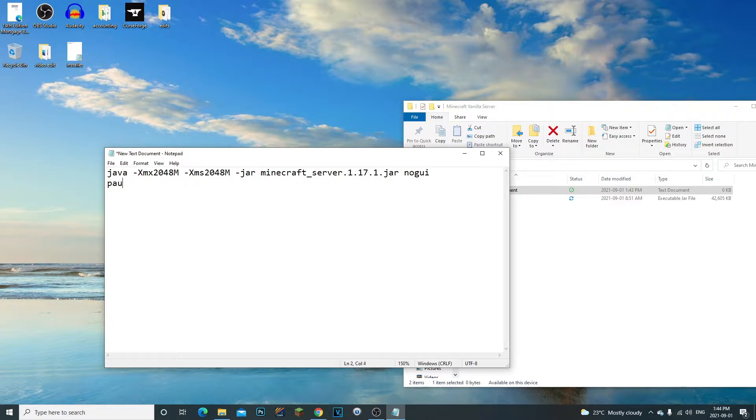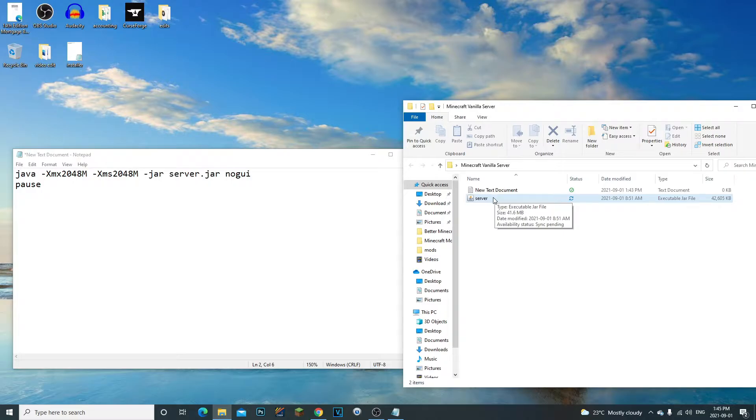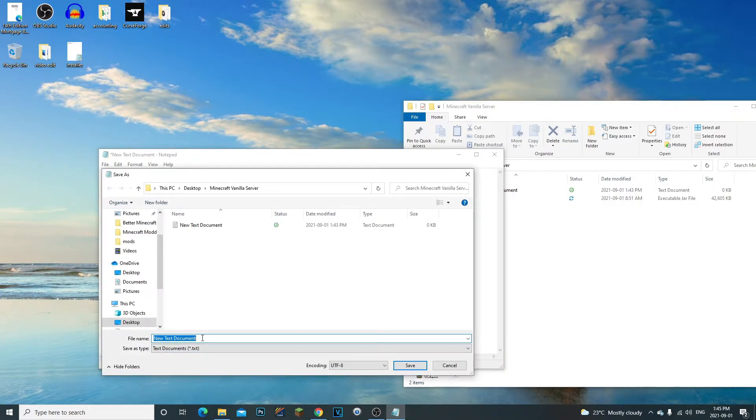Also type 'pause' under the command so that if any issues arise it will pause the command console and you can read the error instead of it shutting right away. Now we need to make sure the file name in the script matches our JAR file. Our file is not called 'minecraft_server_1.17.1' — it's just 'server.jar'. Remove 'minecraft_underscore' and '1.17.1' so only 'server.jar' remains. You can rename the JAR to whatever you want as long as the script matches. Finally, go to File > Save As, name it 'run.bat', select All Files, and save.